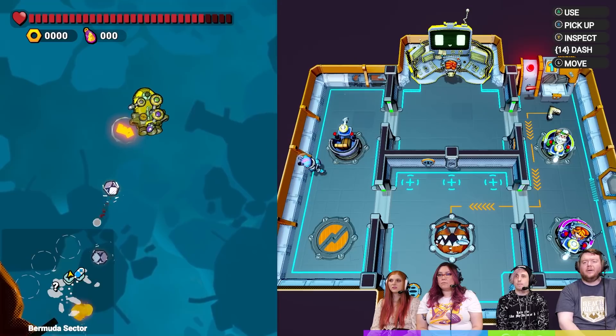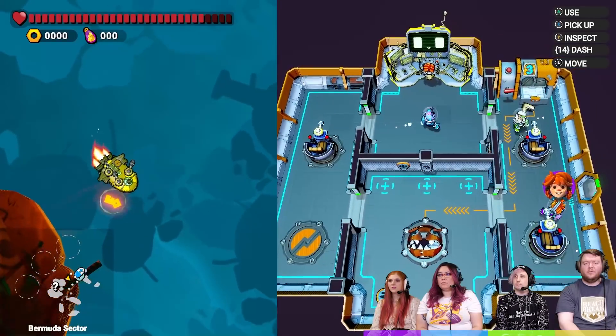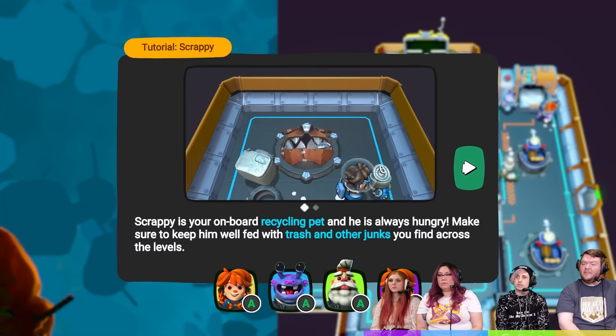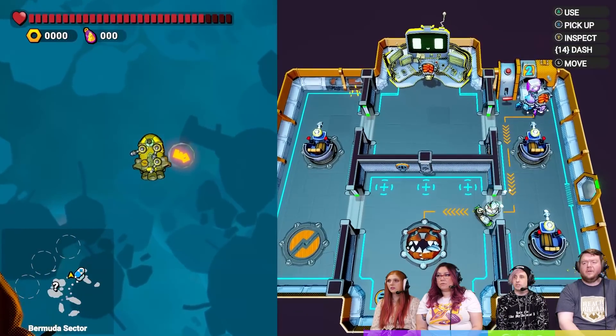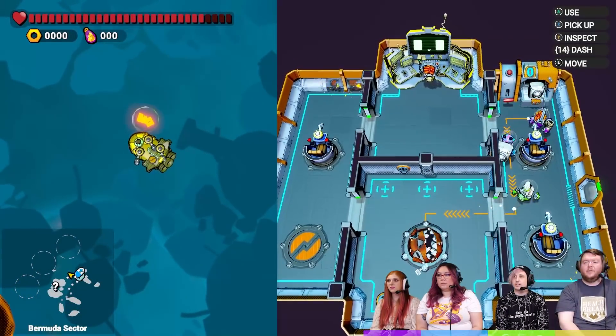Got him! Can I go over those? Can we repair? Some items coming in — that's a boot. Where's the airlock? Scrappy's on board, a recycling pet, and he's always hungry. Make sure to keep him fed with trash and junk you find across the levels. Return Scrappy rewards you with scrap; you need that to upgrade your ship, modules, and other stuff. I have a boot, so I'm going to feed it to Scrappy. I think that orbiting thing is a key we found.